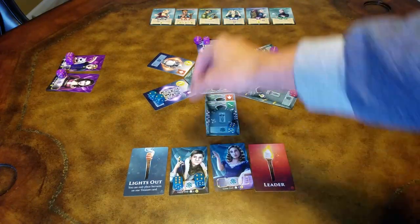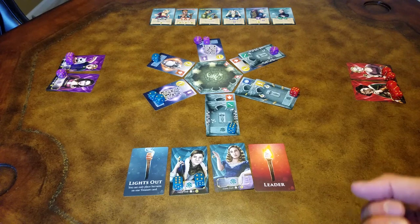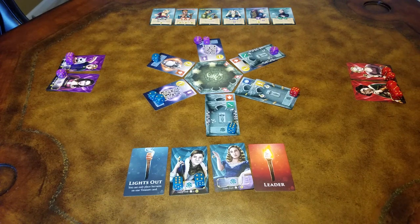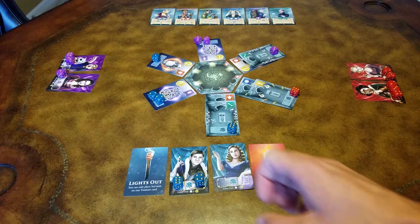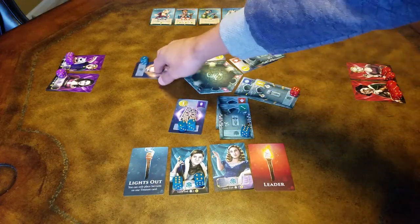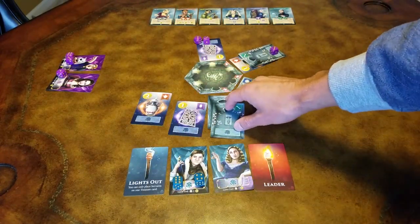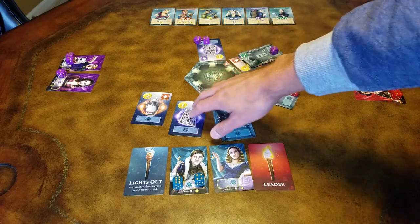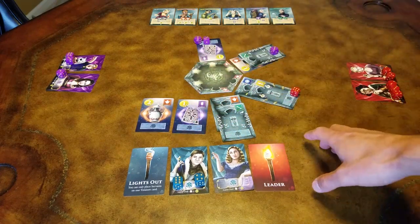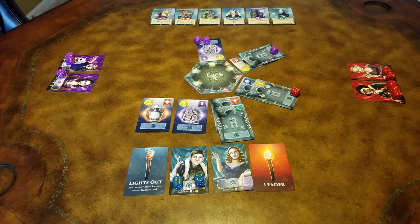Once all the dukes have taken their turns, you are going to roll dice and collect the cards as you normally would. But at this point you are going to distribute the cards between you and your teammate. It doesn't matter who played dice on which card — you can distribute them however you see fit, with one stipulation: if you claimed stacked cards, those both have to go to the same player. You cannot look at any face-down cards until those cards are claimed.